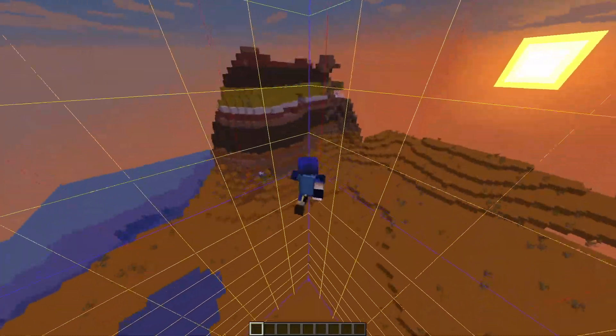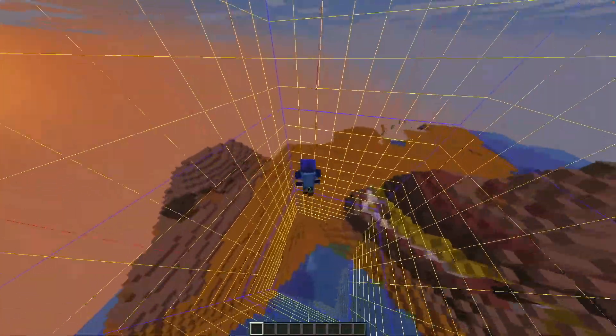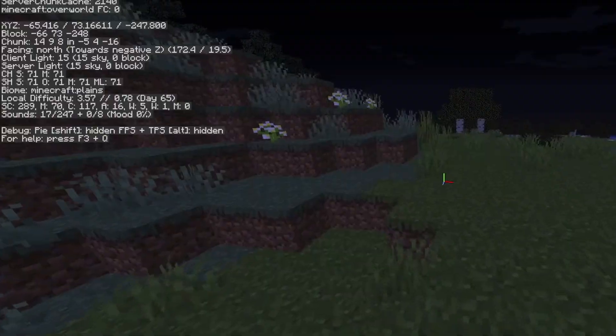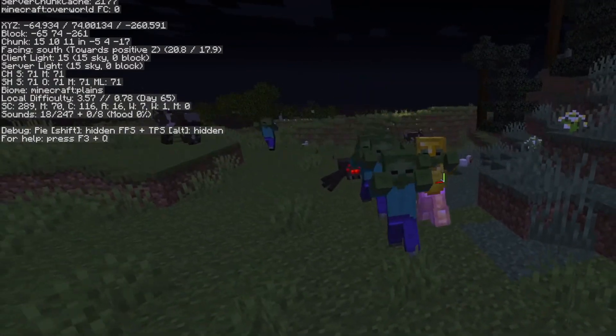The longer you stay in a chunk, the more difficult the game gets for that chunk. It's a value between 0.00 and 6.75. It's calculated not just by the world difficulty setting, but also the inhabited time of a chunk, the total daytime in the world, and the current phase of the moon.